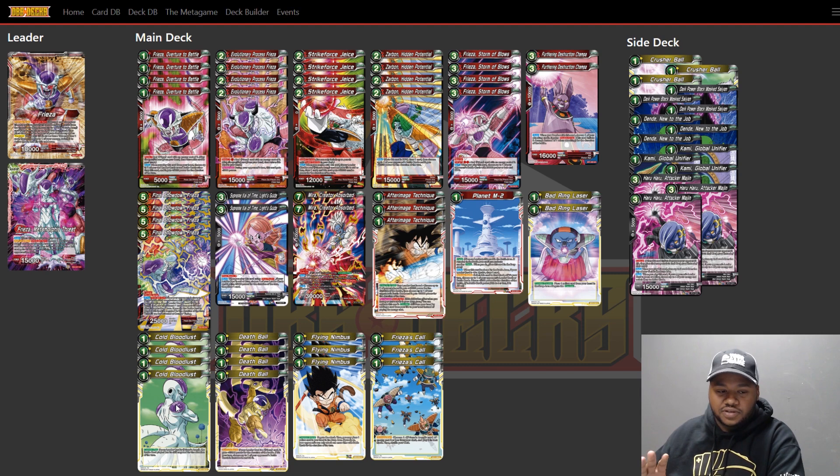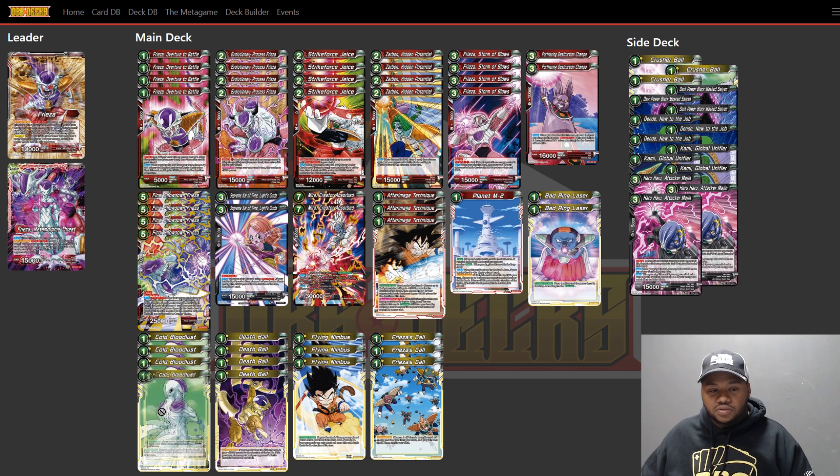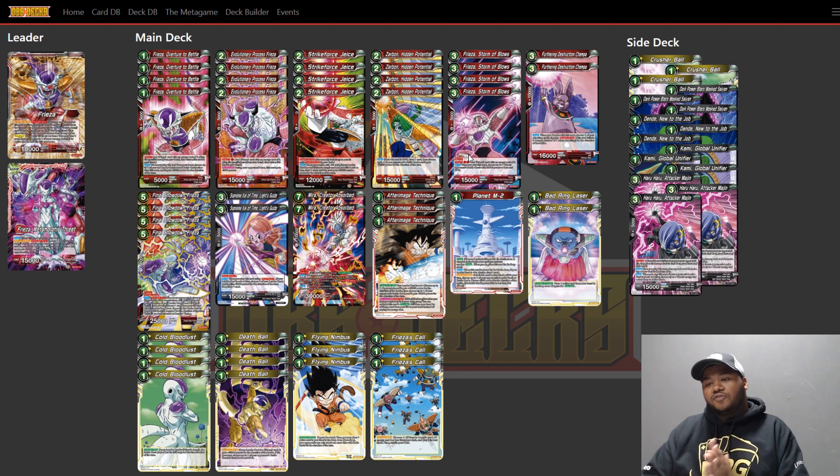Bloodlust is back. This is a Frieza Army leader — you don't have to be a yellow leader, it just needs to be Frieza Army, and technically it is. So you can use Bloodlust again; it'll catch people off guard every time. You don't have to worry about Cell chain ever again because you can Bloodlust the three drop or the five drop and still kill it with Frieza Storm of Blows — a really good combo that they probably won't expect.